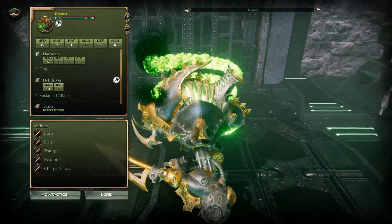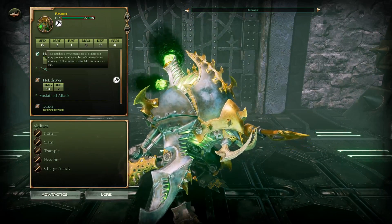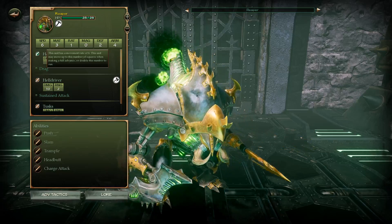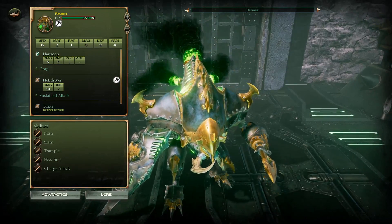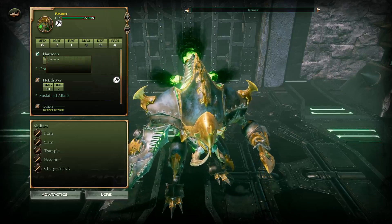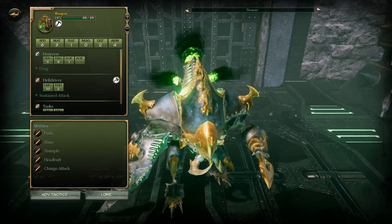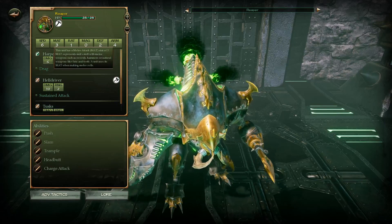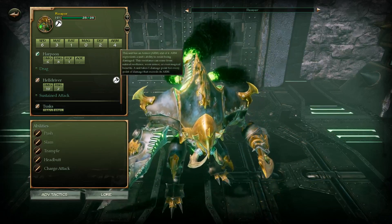He's got 28 HP and a speed of 6, which is quite unheard of when it comes to Jacks — usually we've been dealing with 4 and 5. But Krix has lighter armor but higher movement speed. So we've got Mat 3, Rat 1, Mage 0, Defense 2, and Armor 4.